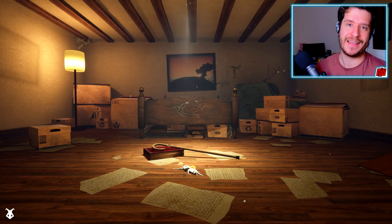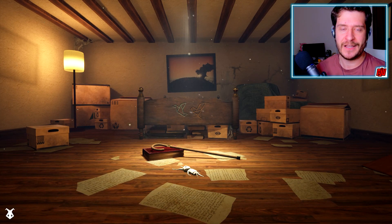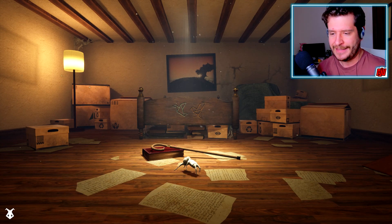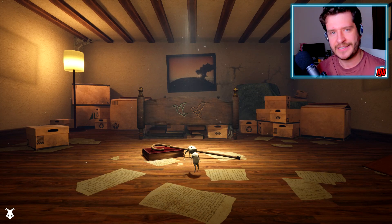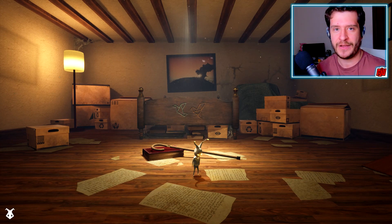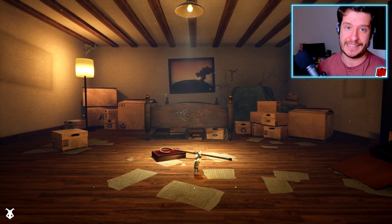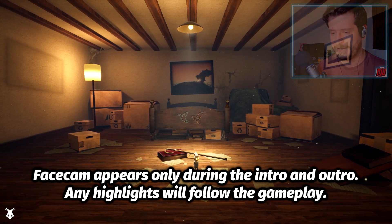Hello and welcome to another Steam NextFest demo. This time it's for an indie game called A Tale of Paper, a 2.5D adventure platformer where I'm going to be playing as that guy there who's just sprung to life. This little origami character is called Line, and we're going to go on a journey with him. Leave your thoughts down below in the comments, like or dislike the video, and the links and details are down below in the description. Let's begin the Tale of Paper demo.